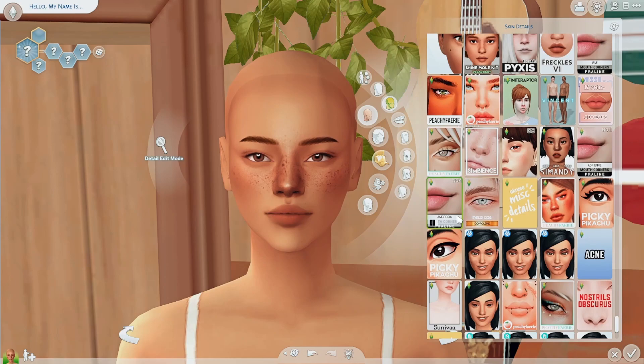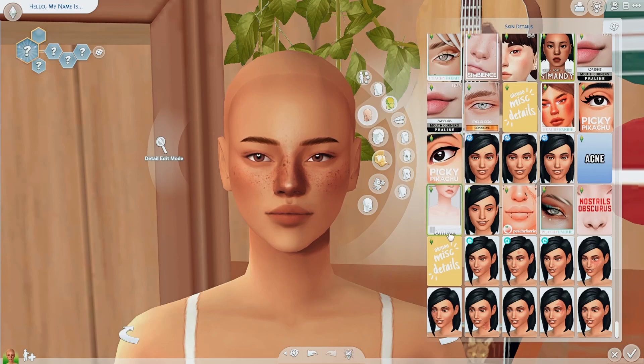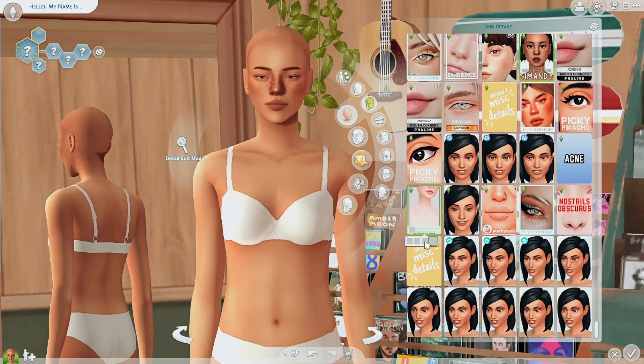I really like this shadow thing by SimAndy right now. It adds just a subtle shadow to the sim's face and I think it looks very cute. Before and after, it just gives more definition which I really like. Then there's a collarbone overlay — I just think it looks very nice on a sim to have a nice collarbone. It looks pretty realistic and I do like realism in a way.